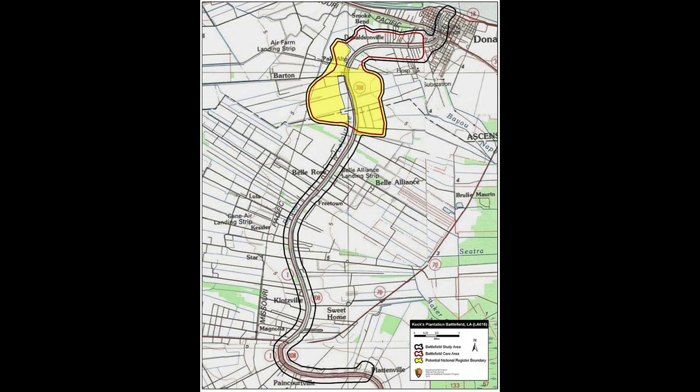Following the surrender of Port Hudson, two Union divisions were shifted to Donaldsonville by transports to move inland and pacify the interior. They marched up Bayou La Fourche, a division on each bank. Confederate Brigadier General Tom Green posted a brigade on the east side of the bayou and placed his second brigade on the other side. It took them a while to try to get the rest of Louisiana.